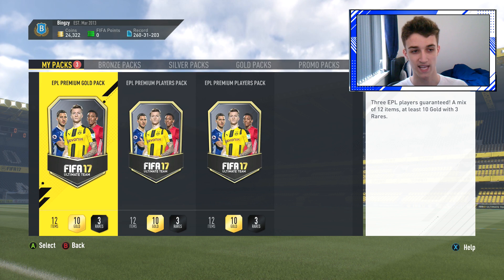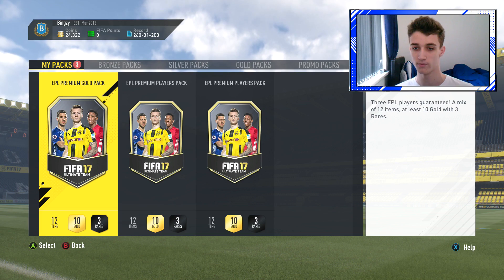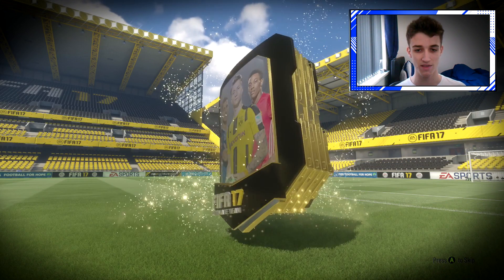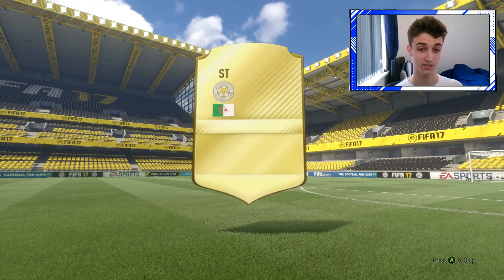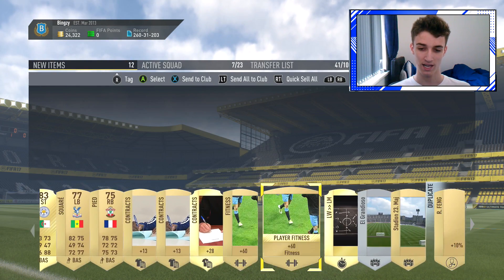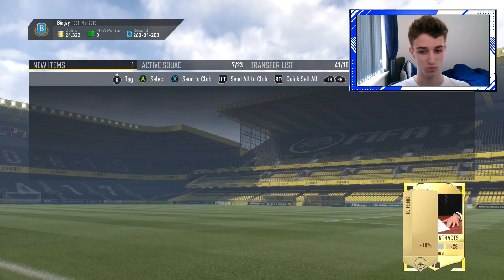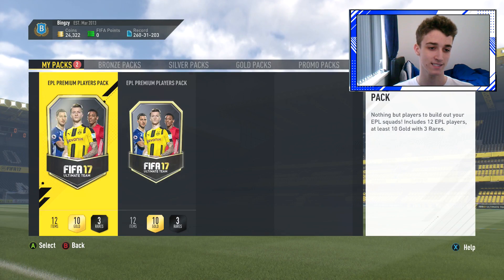Now we'll open the regular one - that is the EPL premium gold pack. Three EPL players guaranteed, a mix of 12 items, at least 10 gold with three rares. Hopefully we can pack something decent in this. The one rare player is going to be Slimani - that's not bad I guess. He's an 83 rated player, that's not too bad. It's all untradeable I'm assuming. We'll send that all to the club but not exactly what we were wanting to be honest.